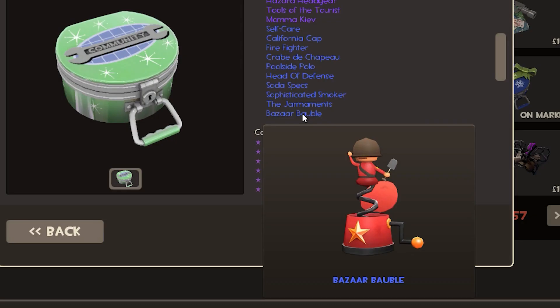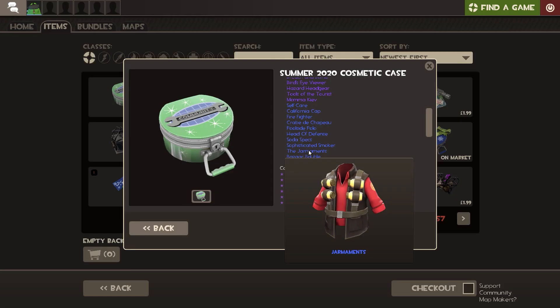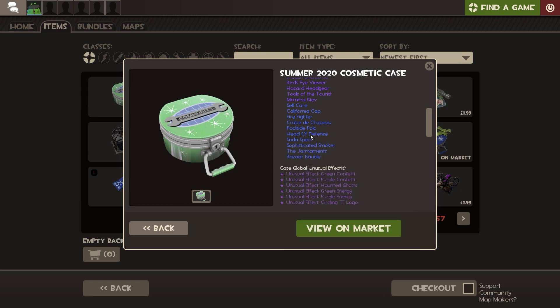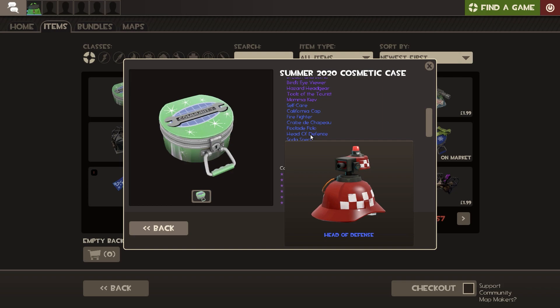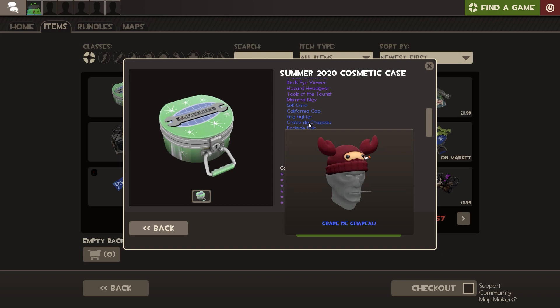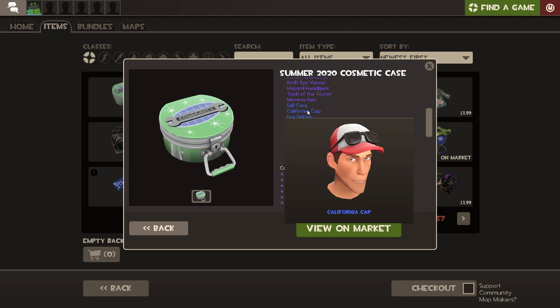So we've got Bizarre Bawble. The Jar Moment - I can't probably pronounce most of these. Sophisticated Smoker. Soda Specs - this one's pretty cool, I can see this matching with quite a lot of Scout cosmetics. Health Defense - we kind of have a few similar things to this, but this one's pretty cool as well. Poolside Polo - a lot of these cosmetics are quite different to what we usually get. The Crab - I can't pronounce French words, but yeah. Firefight - oh, that one's really sick. California Cap - that one's pretty good.